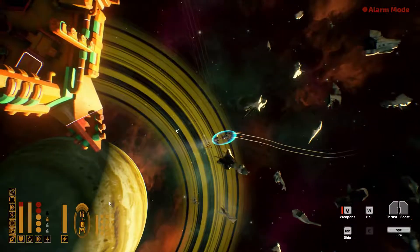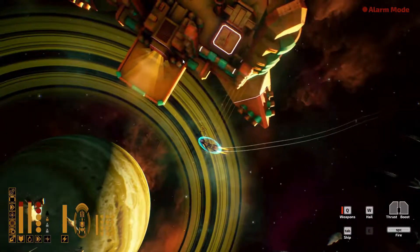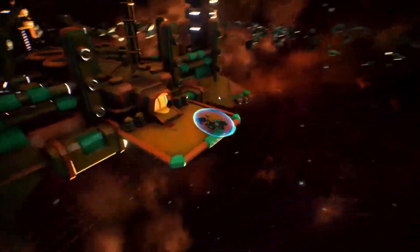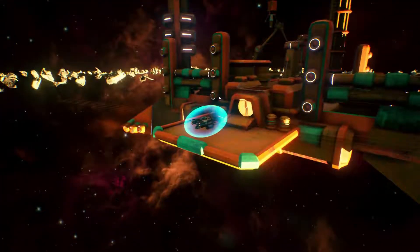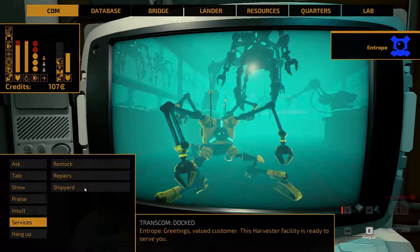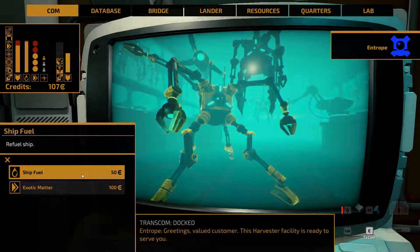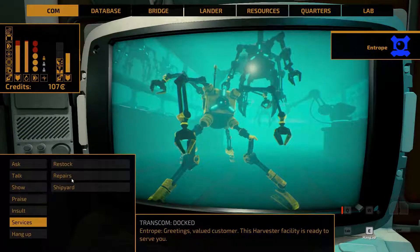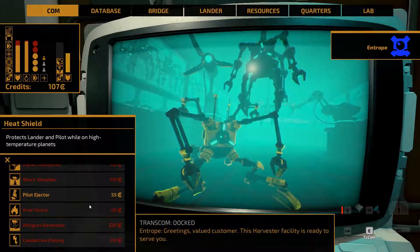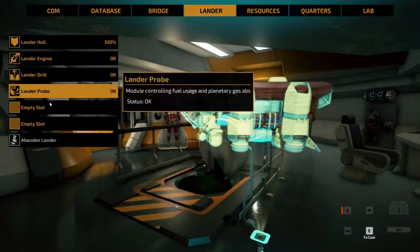It's down on the southern side where the port is. And there it is. Services... Yeah, I can't actually sell anything to them. Ship hole — nope, don't want to do that. Shipyard. Let's go to lander really quick.